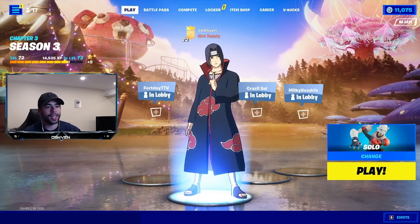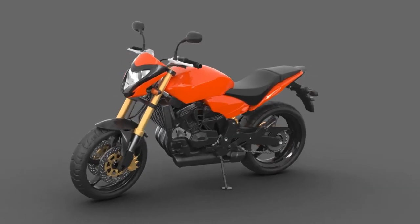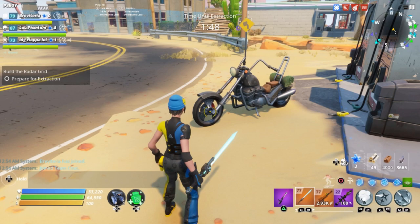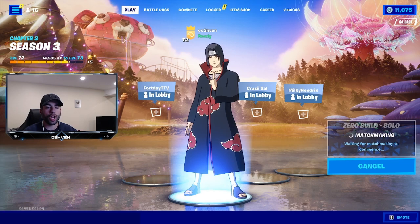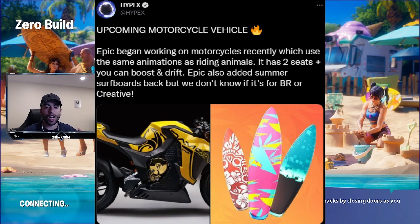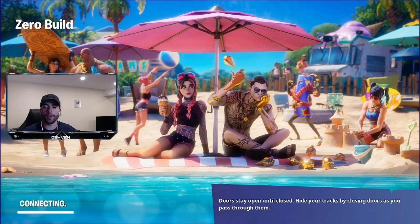Now let's hop into a match and showcase the brand new motorcycle here in Fortnite Battle Royale. On screen we have some images of the motorcycle in Fortnite Save the World — basically a chopper motorcycle like a Harley Davidson, which looks very cool. According to Hypex, Epic has begun working on an upcoming motorcycle which has the same animations as riding the animals here in Fortnite Battle Royale.